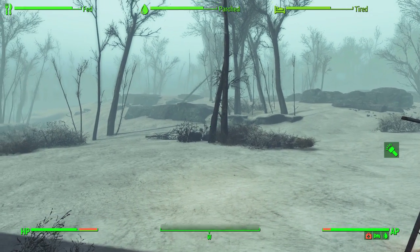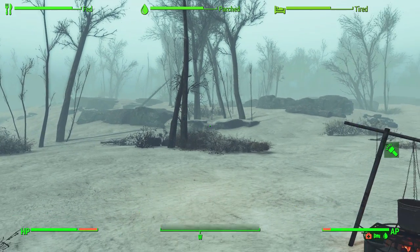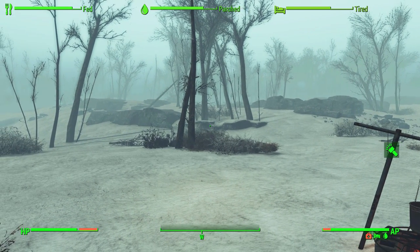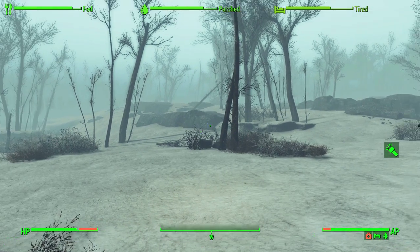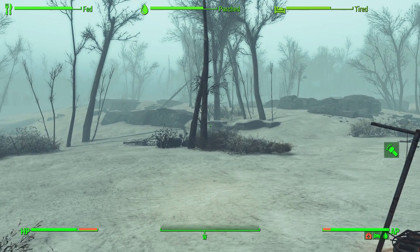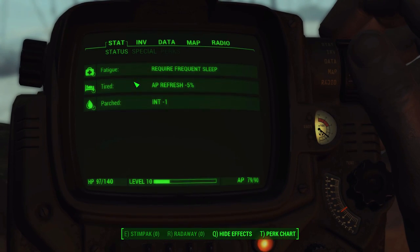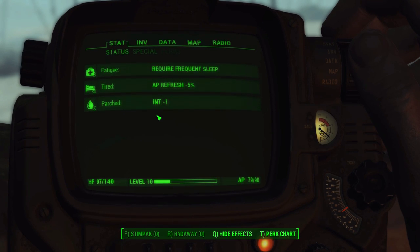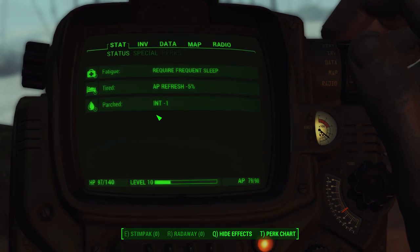That's right — this mod adds in lovely status bars for all the different survival stats, and I am so happy about that. It is one of my biggest annoyances with survival mode in my Frost series that I never know quite how tired, thirsty, or hungry I am. It's always just some obscure idea until I get the little icon down in the lower right-hand corner or see my status effects — I really never know how tired I am.